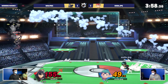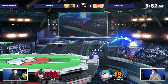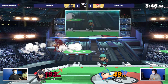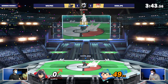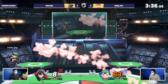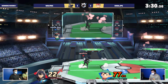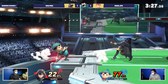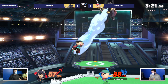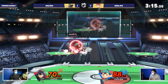Great routing from Wolfrick — that magnet hands already seeing. The DI is on point now. The PK thunder is so hard for a character with a linear recovery to get around — it just chases you around the stage. Very low-risk edge guarding tools coming into full effect. The dolphin slash though — that PK thunder almost hit Soda off the stage. The spacing was on point from Soda. Getting off stage could spell trouble for Wolfrick.